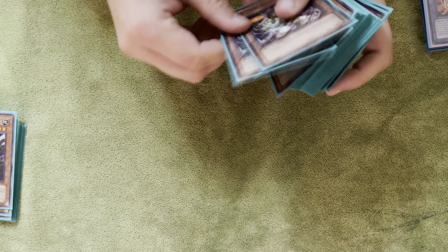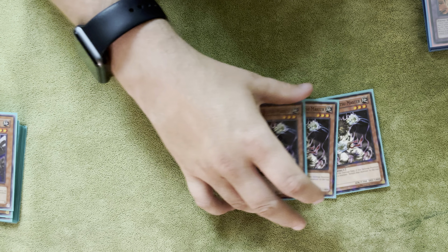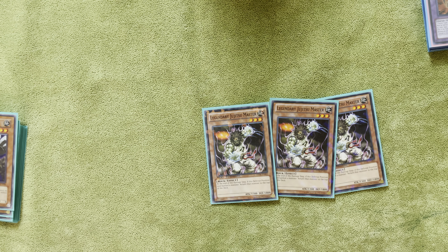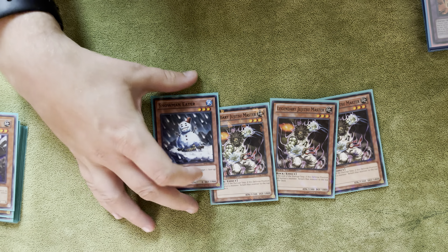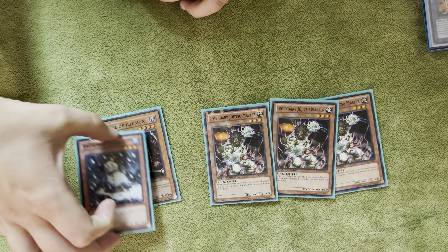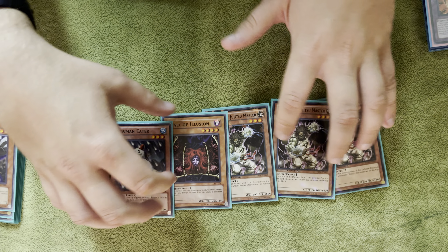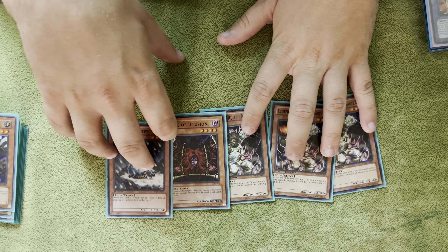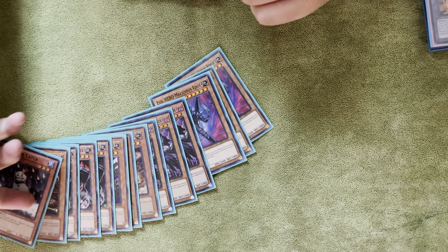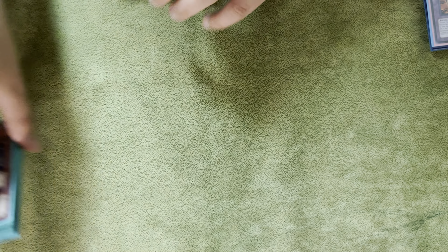Then we have some of the smaller monsters. Three Juju, who are problematic against synchro monsters and such. One Snowman Eater and one Wall of Illusion. Snowman Eater is for zero. Wall of Illusion being a fiend, and these are rocks, so I wanted to have better rock monsters for Dark Gaia. And just some decent monsters that play really well against Blackwing boards.